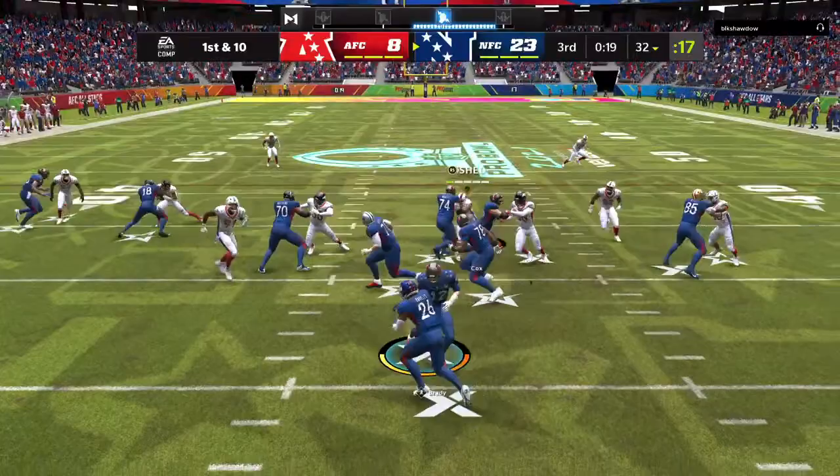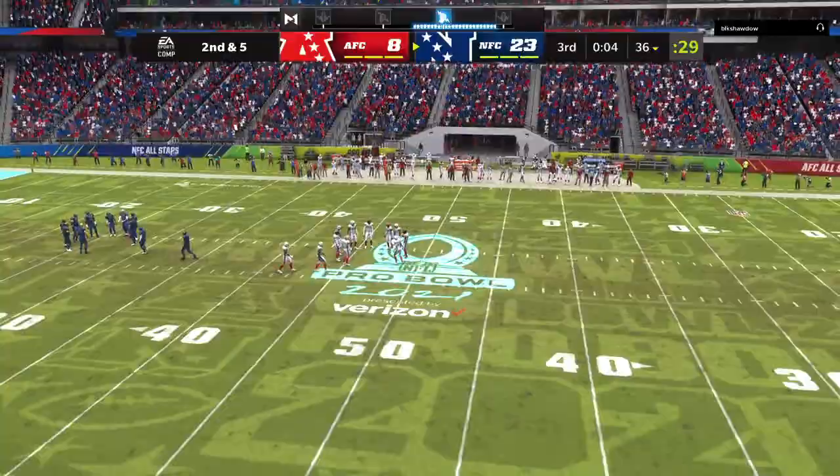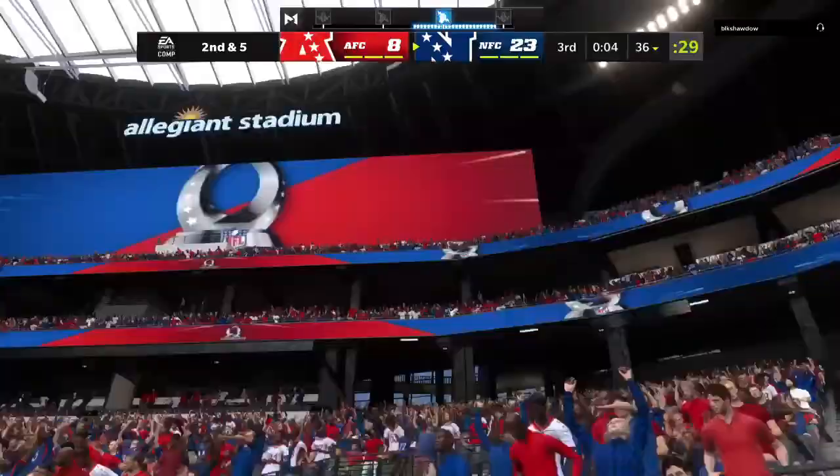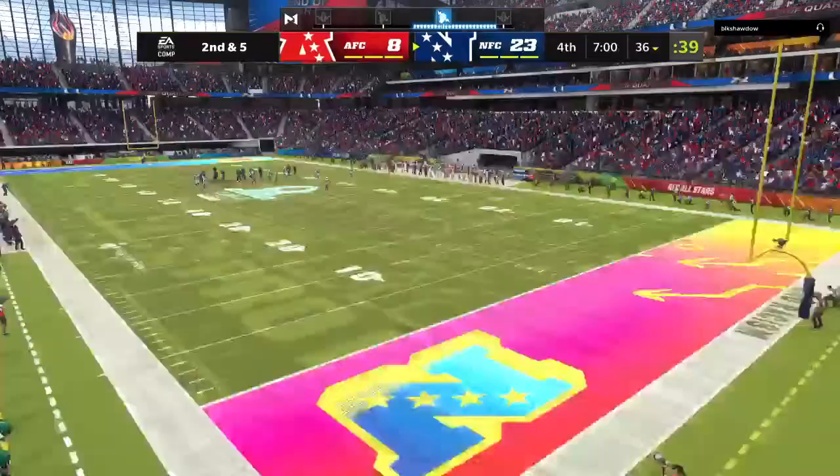They'll run on first down — Barkley — and he'll be tackled just past the 35 at the 36. Byron Jones in there to make the tackle. And that is going to do it for this third quarter of action. We'll return with more — you're watching the NFL on EA Sports.